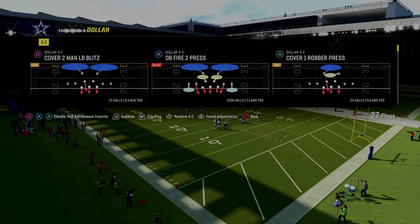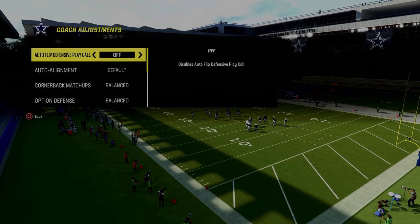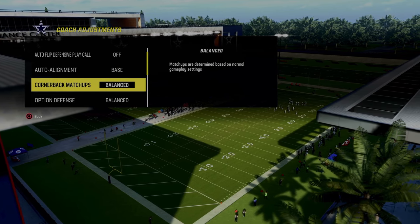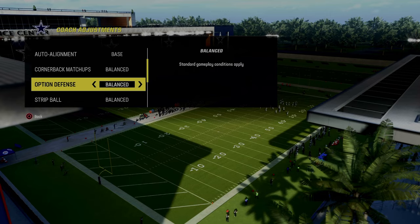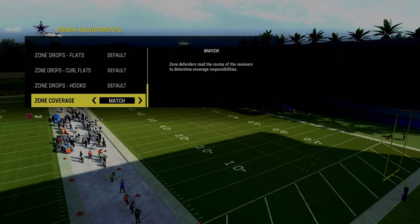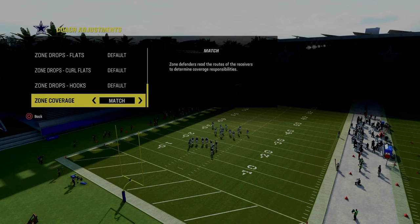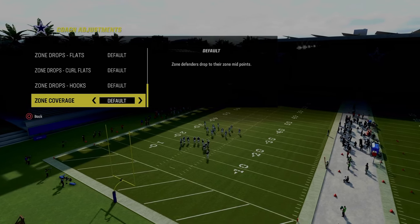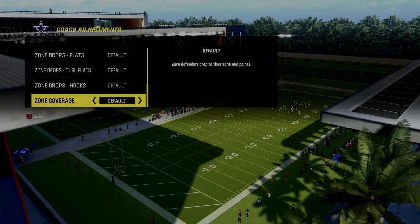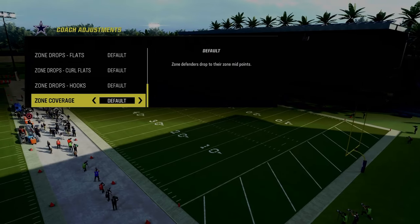We're in the Dollar defense multiple defensive playbook. In your coaching adjustments, go ahead and turn auto-flip defensive play call off. Auto-alignment, set that to base. Option defense — I don't normally have to set this, but if you want to, you can put this on conservative. And one last point: in practice mode, the zone coverage is preset to match, but in game it's preset to default. You just want to make sure that this is on default. This makes it simpler and ensures your deep zones won't get burned, even though they're misaligned in a baseline defense.